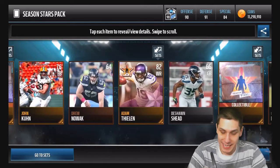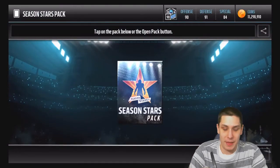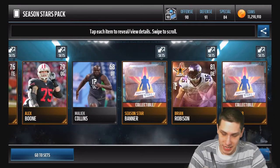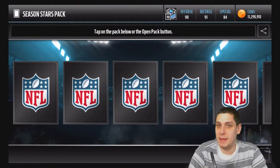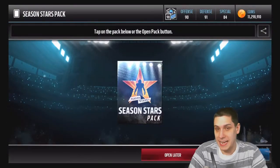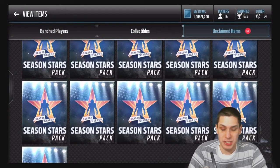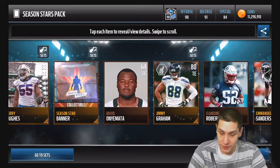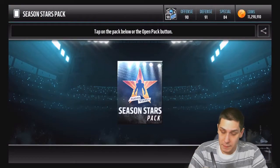Unfortunately we're really missing on all of these — we get an Adam Thiel in there. I really just want to pull one epic season stars player. Brian Robison there, 81 overall. I mentioned last week that there are definitely ways to make profit on these, so pay attention to any of the new ones, because a lot of times you can turn them into some decent coins. Go back to last week's video where I showed you how to do that.